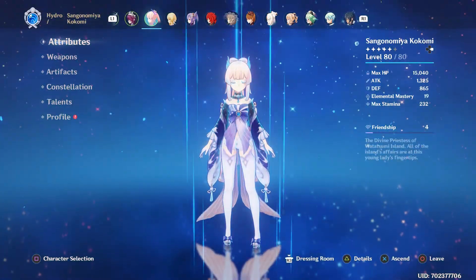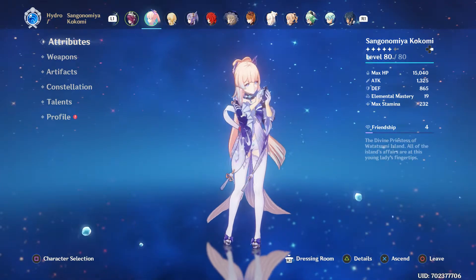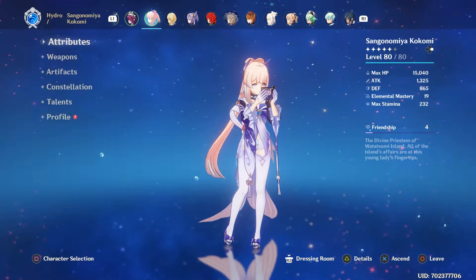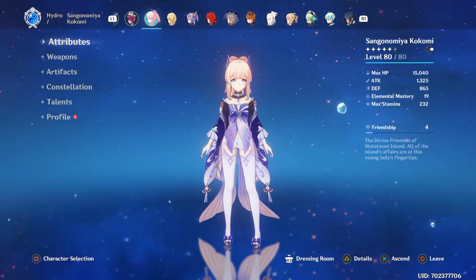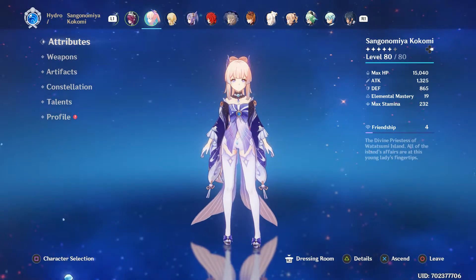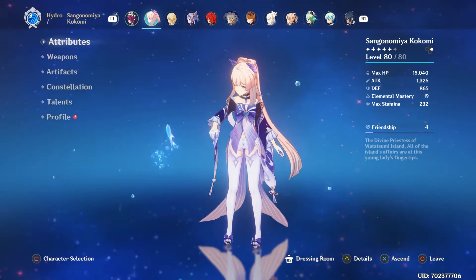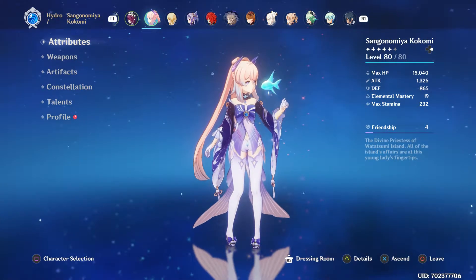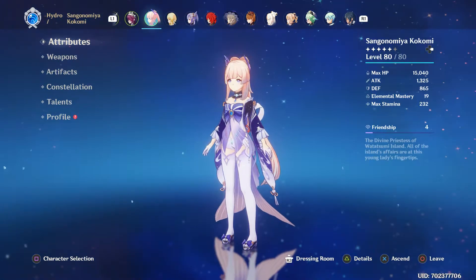I'm going to show you what my Kokomi looks like — or is it Kokomi? I don't know. As you can see, I've got her at level 80. Her attack is 1325, defense is 800, and elemental mastery is pretty low. I think I might need to get better artifacts to improve the elemental mastery.